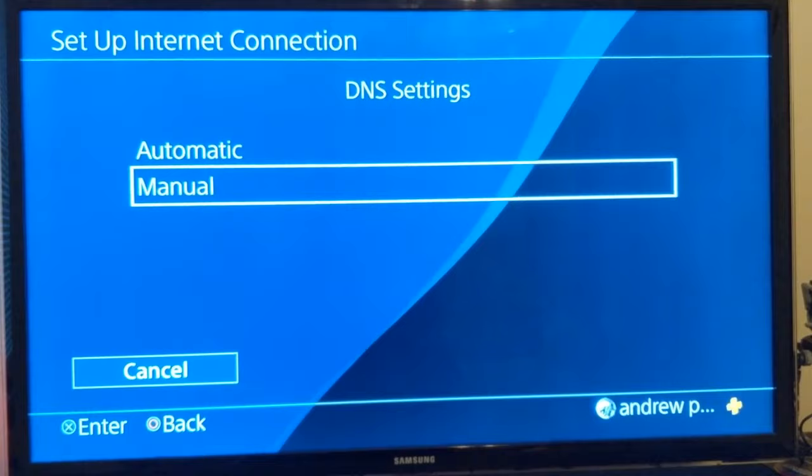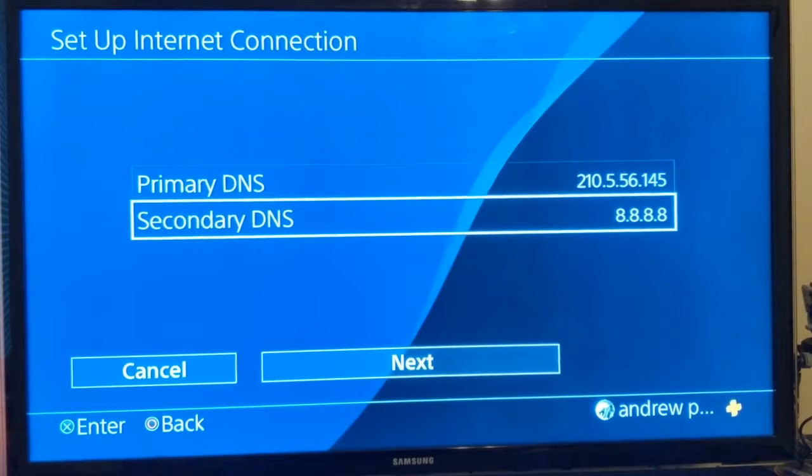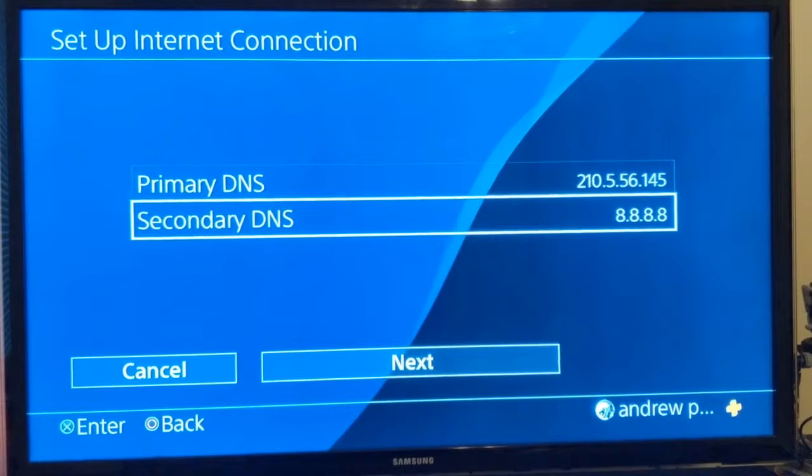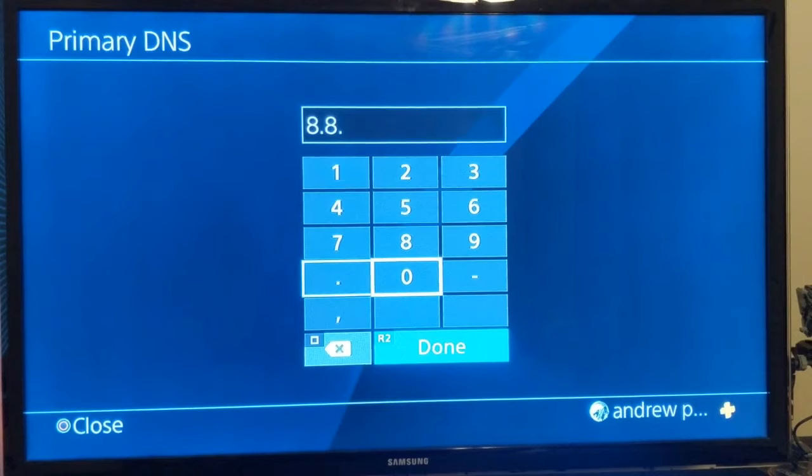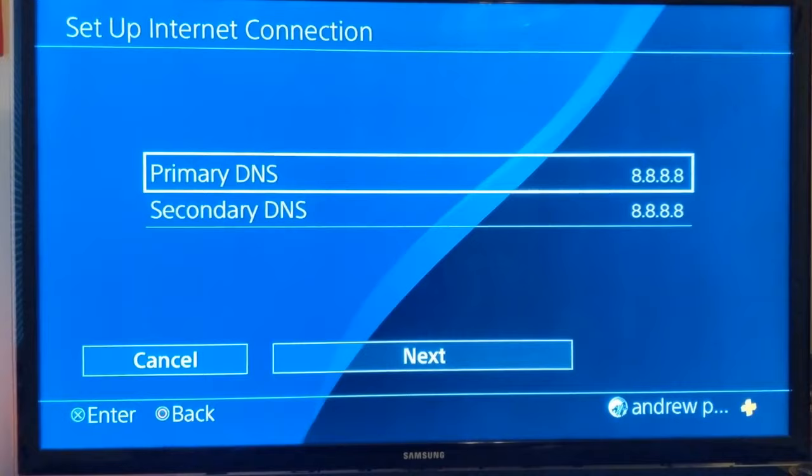For the primary DNS, we want to get rid of whatever DNS we had before, then enter 8.8.8.8 with no period at the end. That is Google's DNS server, which is, as far as I know, the very fastest.